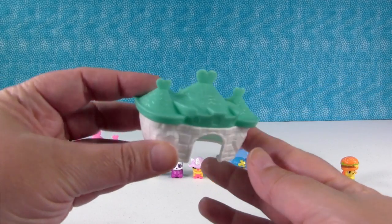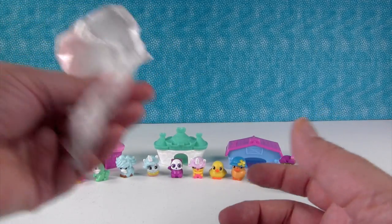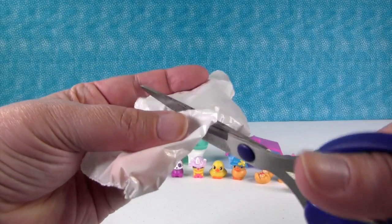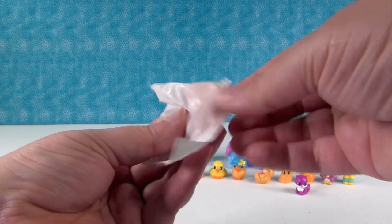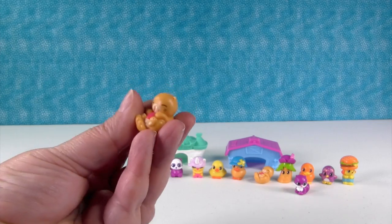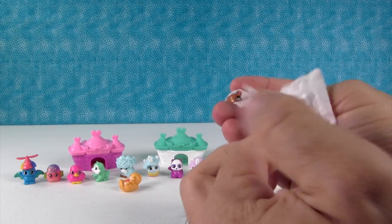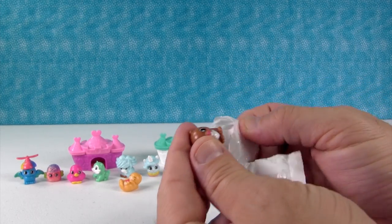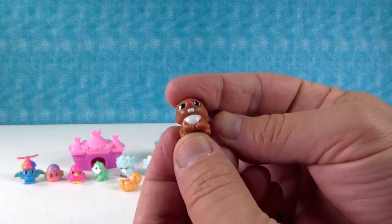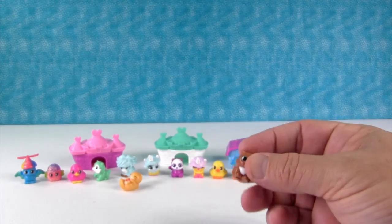There's also a castle that might be an exclusive color — sometimes packs include an exclusive color. Then two blind bags: one is a duplicate of Tommy Tummers, same color and everything. The other is a little beaver — Beaverly. Hello, I'm Beaverly!